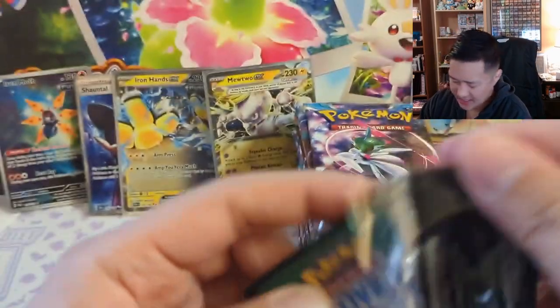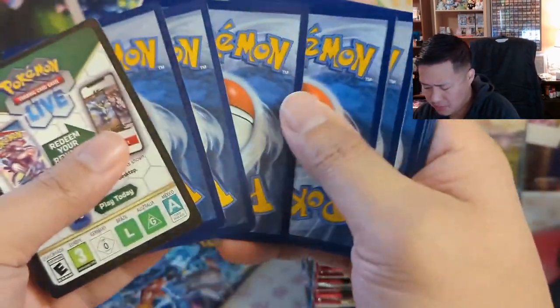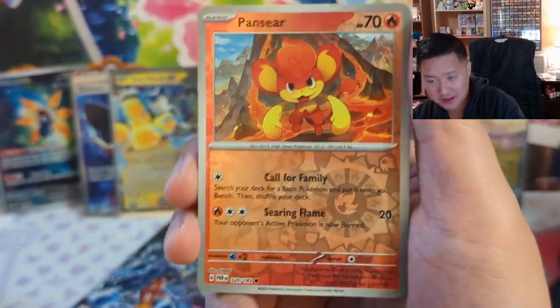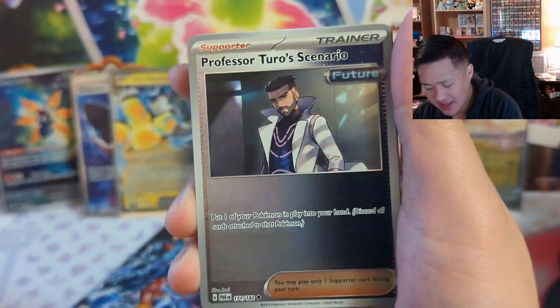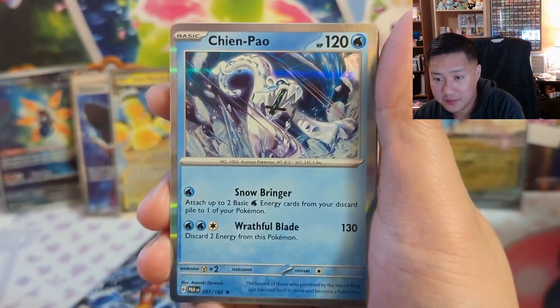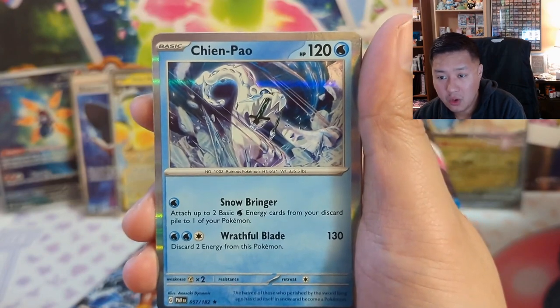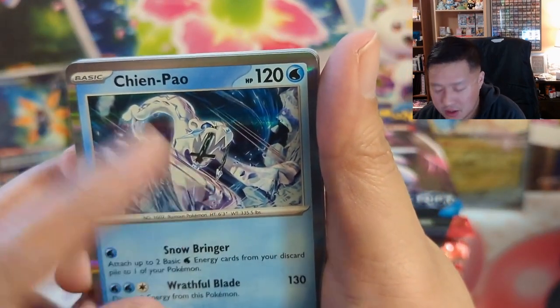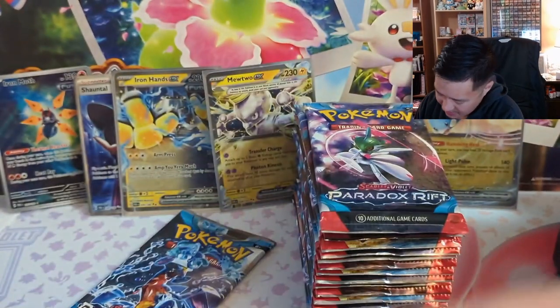On TikTok if you get those 20% coupons it's like 70-something after tax. Chien-Pao — that's the one that has like an anchor or something special for his fang. All right, halfway through the box — we're definitely going to speed it up from here on out.